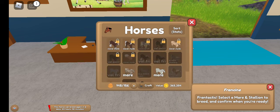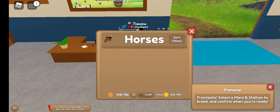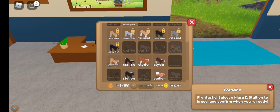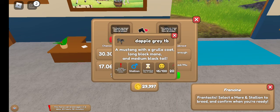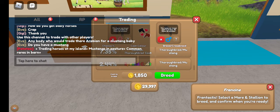The first one, you're going to need a thoroughbred with a dapple gray coat and a gorilla mustang, and there's the first one.